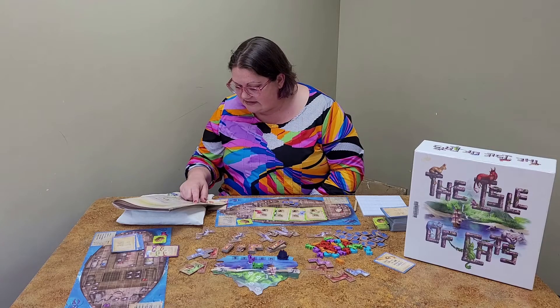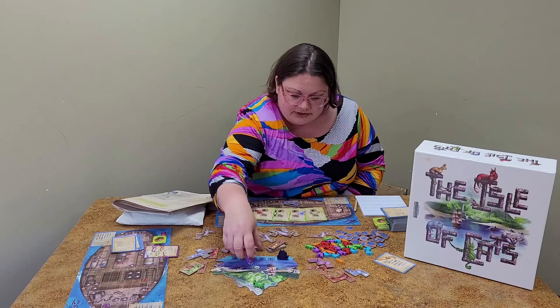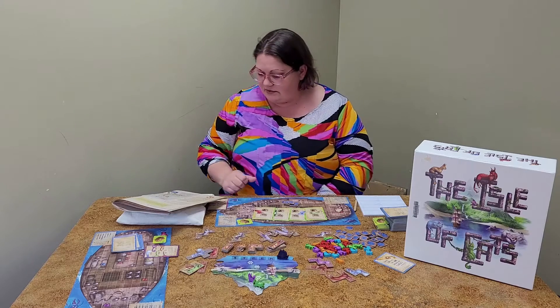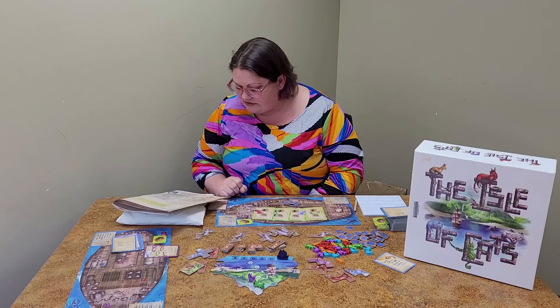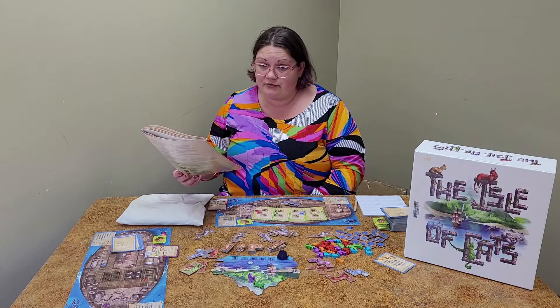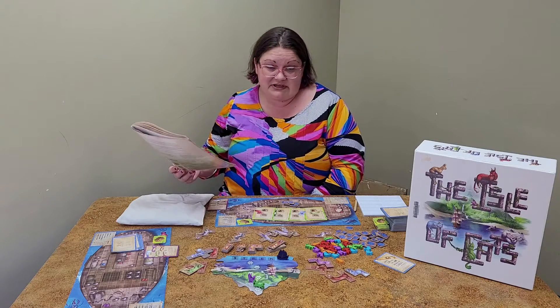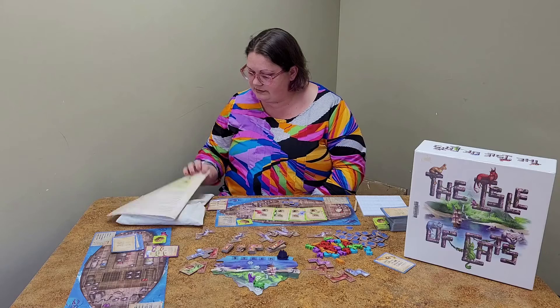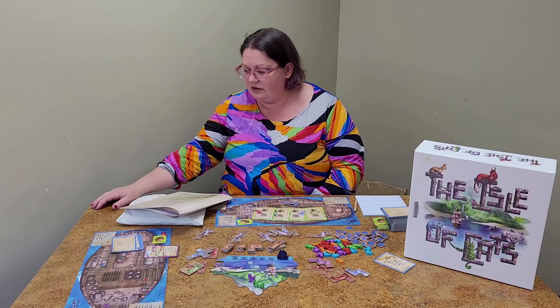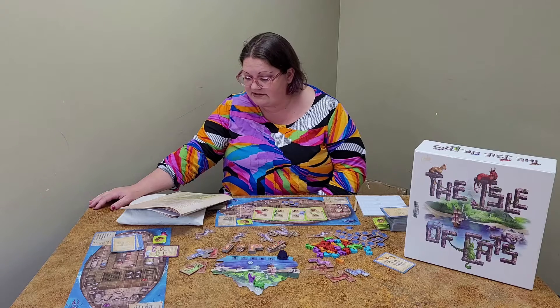Whoever has the fastest speed gets to go first. I was green — we'll say I have the fastest speed, so I'm going to place myself at the top of the island. This changes the turn order for the rest of this day. So if you were last and you got a really high speed, now you get to go first. Beginning with the start player, each player takes turns to rescue cats until everyone passes.